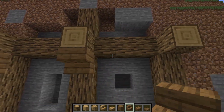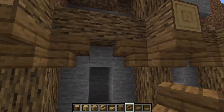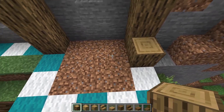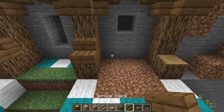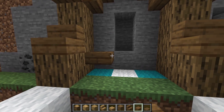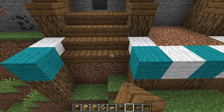Grab some spruce stairs and go upside down right underneath these logs, then upside downs on the inside parts as well. Place a trap door right on the top bit, then grab another log and go right down here in front — one in each corner in front of those logs. Then another stair facing downwards on top of the logs. From here, go ahead and use a slab — you can use a full block as well with spruce — going one, two, three.